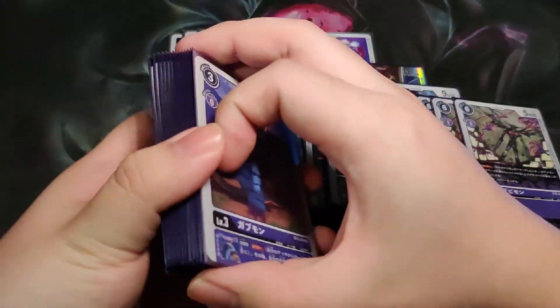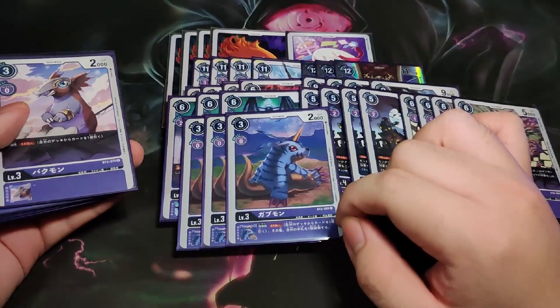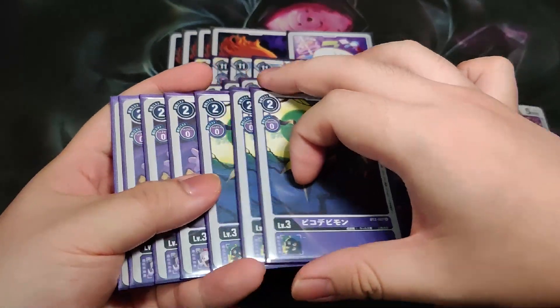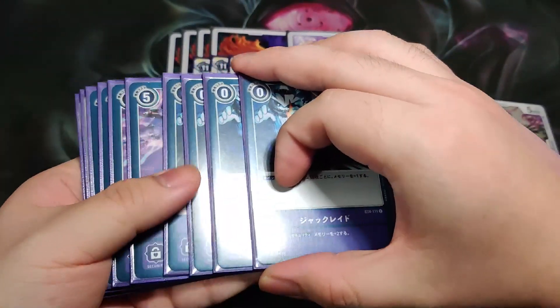For the rookies we play 3 Gabumon to help with the drop zone, because we are actually playing Jack Red in this deck, along with 4 Tapirmon and 7 Verdina rookies.